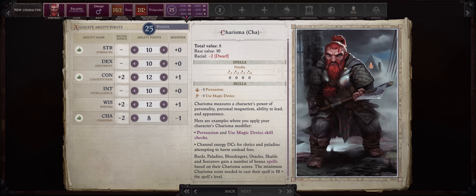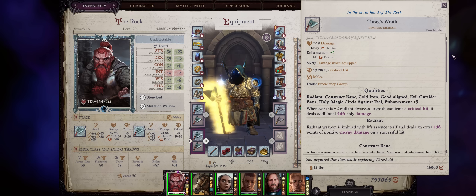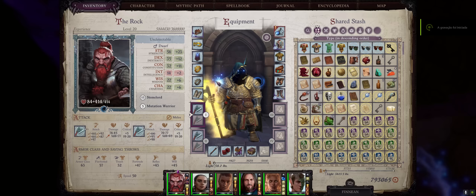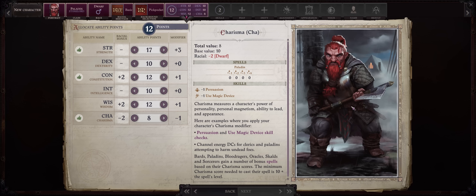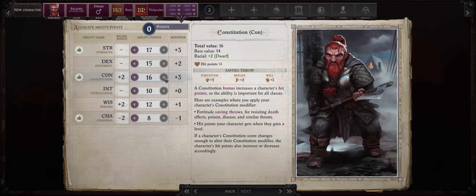Strength is our main attribute — start at 17, since Dwarves don't get a Strength bonus and 19 costs too many points. For this build we're going with the Dwarven Urgrosh, treated as a double weapon like the Gnome Hooked Hammer, usable for dual wielding from a single weapon. The offhand is treated as a light weapon, meaning lesser penalties to AB. We need 15 Dexterity for dual wielding feats — the rest you can get through belts. Take 16 Constitution (Dwarves get a bonus), reduce Wisdom, and start with 10 Charisma.